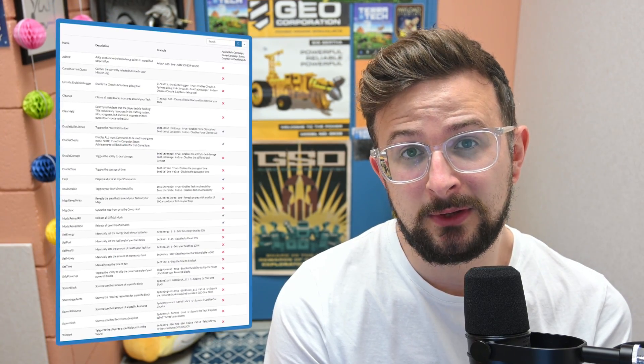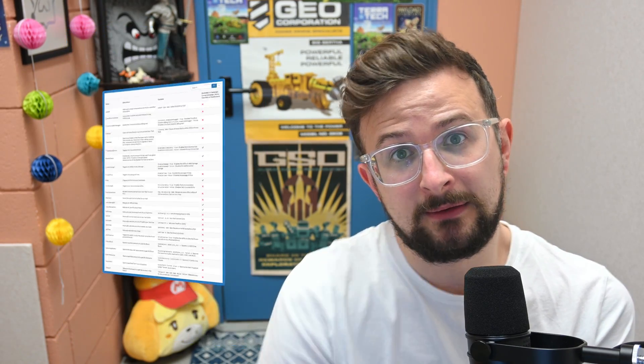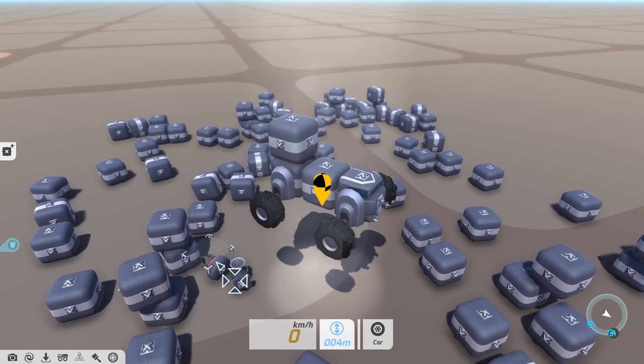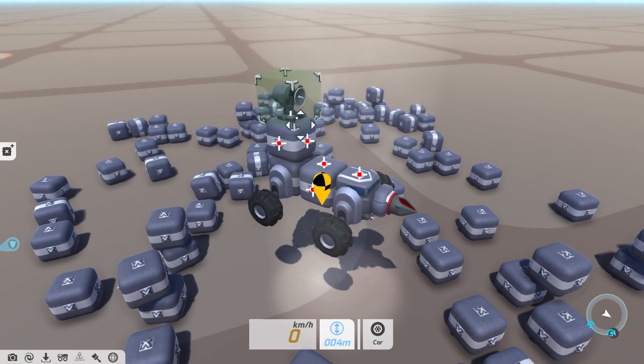If you'd like to see the full list of command inputs, a description of what they do, an example of how you can use them, and also what game modes they're available in, we've recently published a blog post that covers all of these — links for that will be in the description, so go check it out. The first input I'm going to show is the cleanup command. This is useful for when you're building epic structures and you find there's loads of loose blocks lying on the ground just getting in the way.